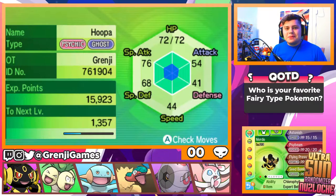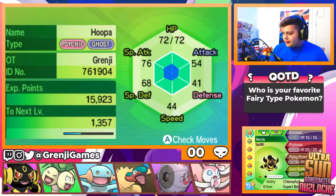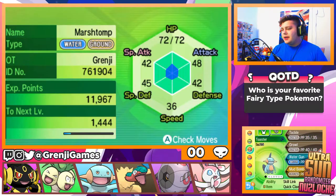Hey, what's up YouTube, Grungy Games here, and welcome to episode 11 of the Pokemon Ultra Sun Randomizer Nuzlocke! Today we're kicking it off with the team recap. First up we have Morto, the shiny custom shiny Hoopa with the Chlorophyll ability, with the moves Astonish, Side Beam, Flying Press, and Seed Bomb. Then we have Fancy the Executor with Seed Bomb, Grassy Terrain, Hypnosis, and Shockwave with the Victory Star ability. Then we have Toaster, Arm Marsh Stomp with the Skill Link ability and Quick Claw, with the moves Tackle, Ground Water Gun, and Mud Bomb.